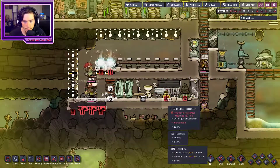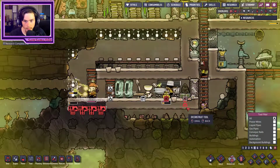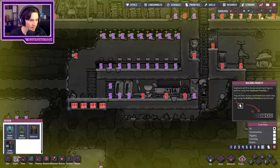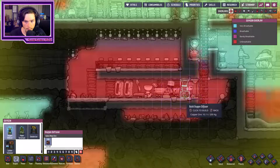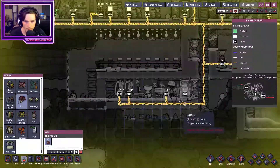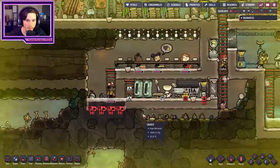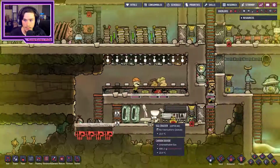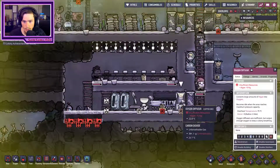Is this not working? Meal lice - nice. We're going to deconstruct this because it's not working apparently, and then we're just going to replace it with a good old oxygen diffuser. Does this actually need a pump in here? It probably does. It's efficient - algae. Yeah, I knew we needed algae.